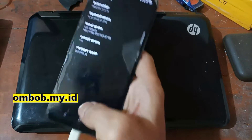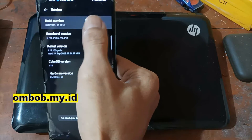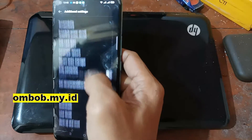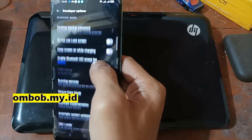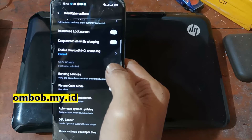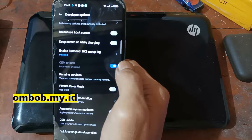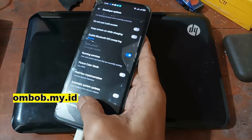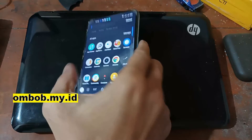The build number is C16, which is the latest version when I'm making this video. To enable the developer option, just tap the build number five times, then go back. Make sure you have already unlocked the bootloader. You can see my phone has been unlocked — to unlock the Realme bootloader, check my other video linked in the description box.